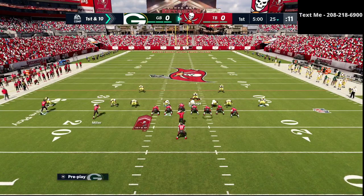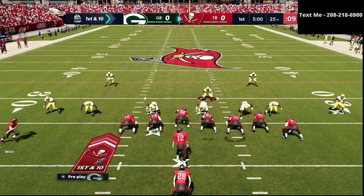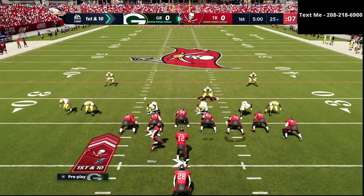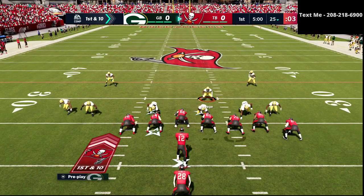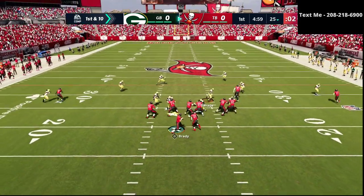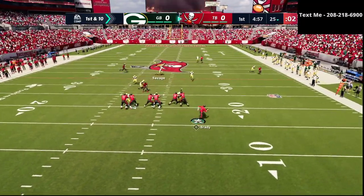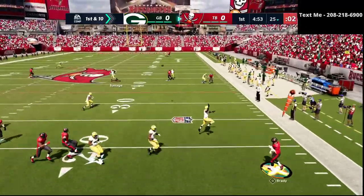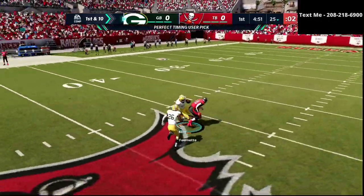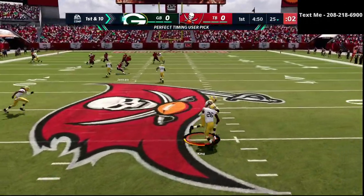We're going to start off with our cover four quarters base defense. This is my favorite way to play defense right now in the game — the cover four is so hard to beat out of the nickel 3-3-5 wide. It's the cover four show two, I believe, is the actual play call name. As you can see, we've got everything bagged right off the top here. It looks like he has his tight end coming back, but that might be an interception — and it is. Kevin King, great defense.